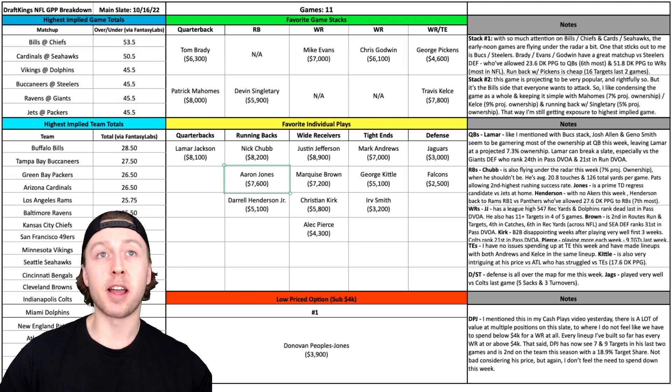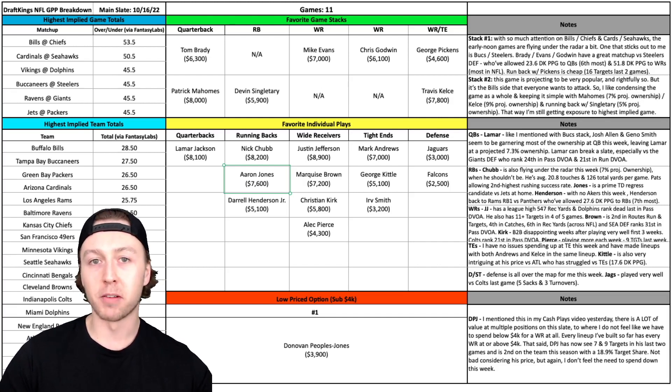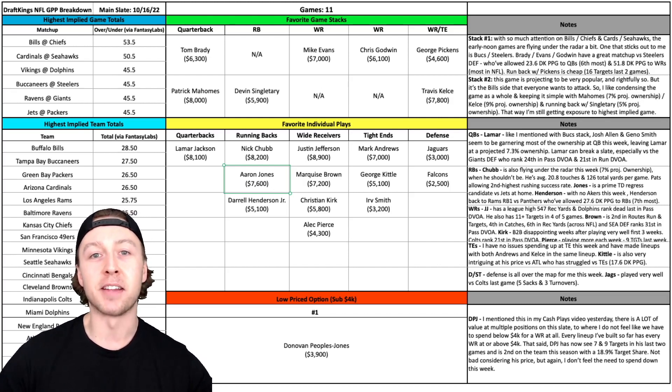With this next play, I initially had Alvin Kamara in this spot at $6,700. We got word last night that Andy Dalton is going to be starting for the Saints this week — I absolutely love that for Kamara — but I also talked about him in my cash plays video yesterday, so I figured I'd mix it up and go with Aaron Jones. I like the matchup at home for the Packers this weekend against the New York Jets. Jones seems like a regression touchdown candidate this week — he has not scored since week two. When Aaron Jones scores touchdowns, it's usually multiple, so I kind of like him getting in the end zone here, maybe multiple times, against this Jets team.